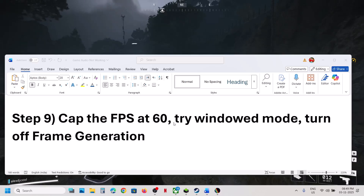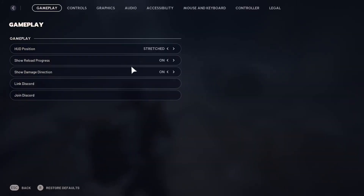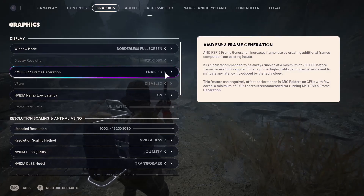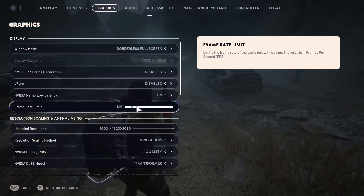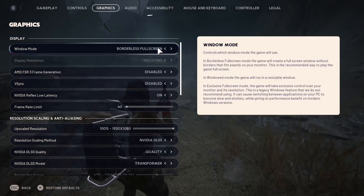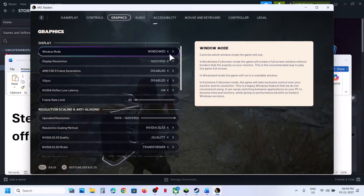The next step is to cap the FPS at 60 and check. If that does not work, try window mode and check. You can also turn off frame generation. In the game, go to Settings, then Graphics. Turn off frame generation, disable it, and check. If that does not work, lock the FPS to 60. If still not working, try window mode.